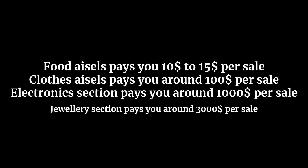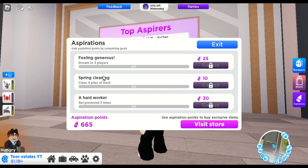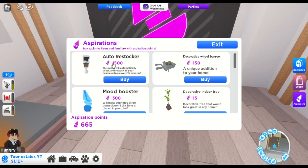Food aisles pay you 10 to 15 dollars per sale. Clothes aisles pay around 100 dollars per sale. Electronics section pays around 1000 dollars per sale. Jewelry section pays around 3000 dollars per sale. You can also earn aspiration points by completing simple tasks, which can be used to buy things that help boost the business, such as the Audrey Stocker and Business Booster.